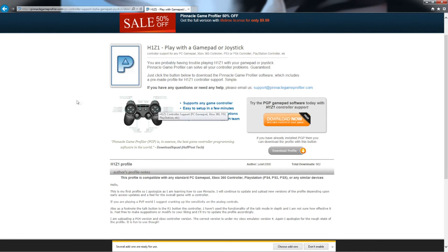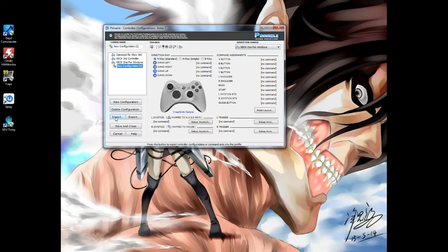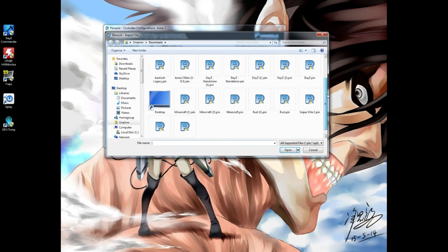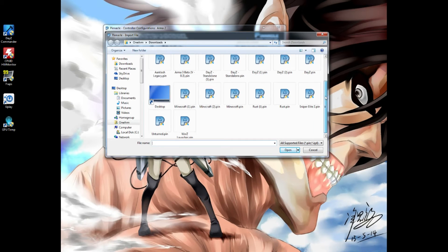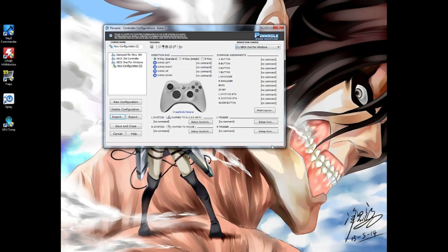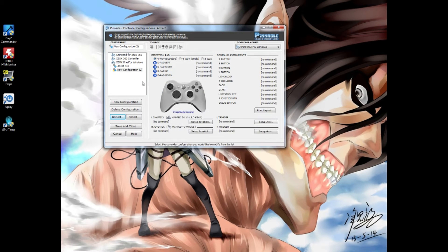So you've downloaded your profile — minimize the browser and come back here. Hit 'Import.' If you've downloaded a profile, hit 'Import' and this file browser will pop up showing your downloaded profiles. Say we want Arma 2 but I downloaded Arma 3 — you hit 'Open,' choose where you want it, I just want it for the Xbox One, hit 'Import.' Now you can see it imported everything into there.